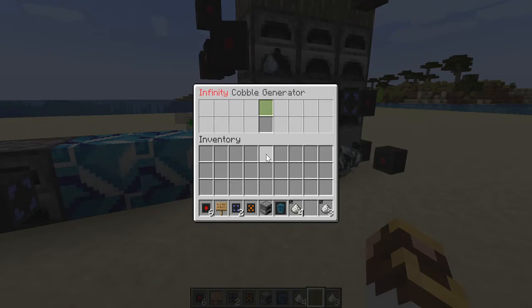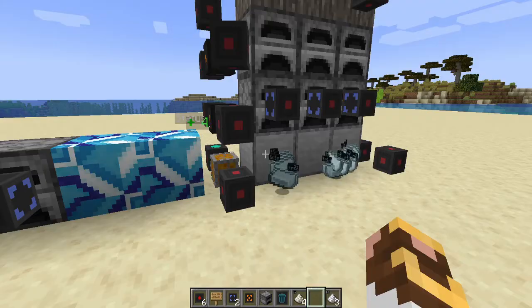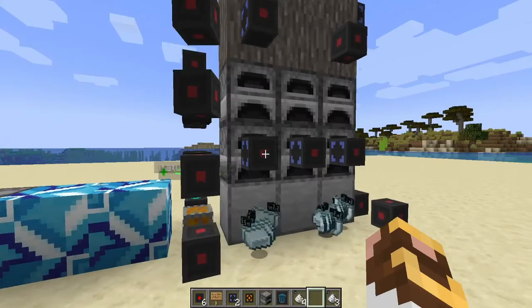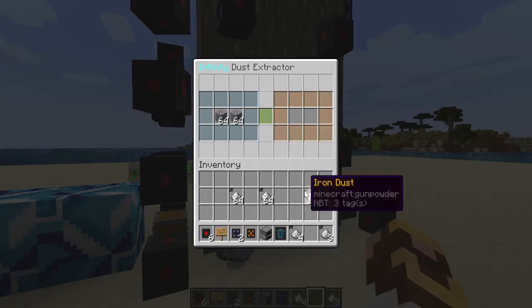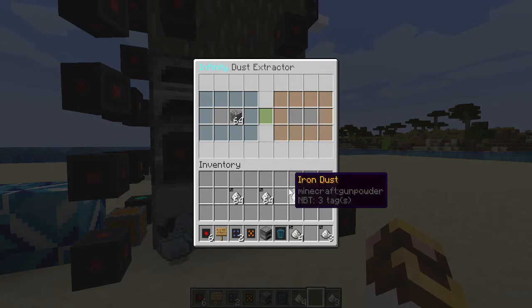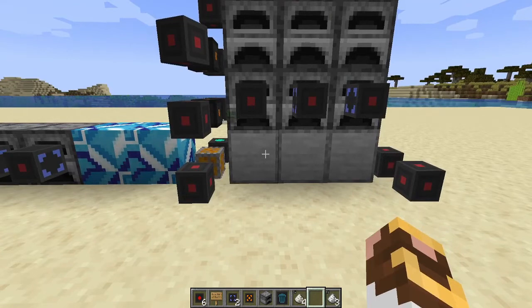Just to give you an idea of how fast this is actually supposed to run - these are the default settings of Slimefun and all the Infinity Expansion add-ons. You can see every half a second it's supposed to produce a stack of cobble. Every half a second it's sending cobblestone to a dust extractor and every half a second it's producing a stack of dust. If I have two cobble generators running for two dust extractors they keep up, but if I have two cobble gens running for three dust extractors they tend to fall behind. You can either round-robin them between three or dedicate them to specific channels, eliminating any lag between machines.